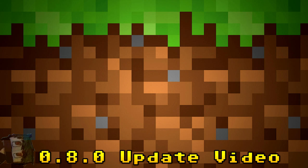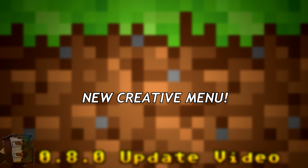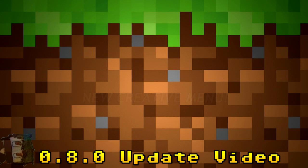They're also adding a new Creative Menu in 0.8.0 — likely to help fit all the new things being added, such as flint and steel and ice. It's not entirely clear how it will look since they haven't tweeted a picture of it yet, but we know about it from one of the bug fix trackers.